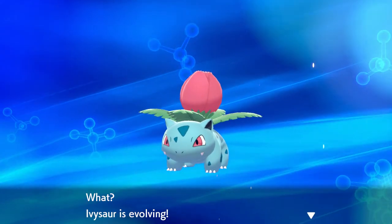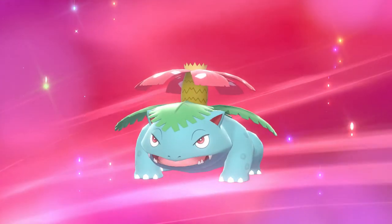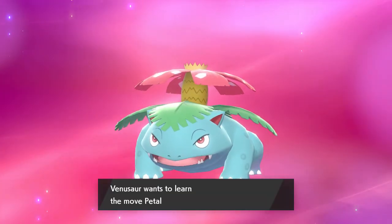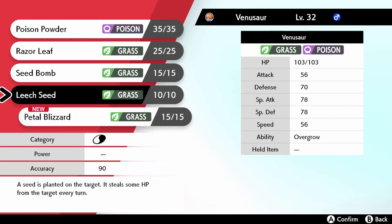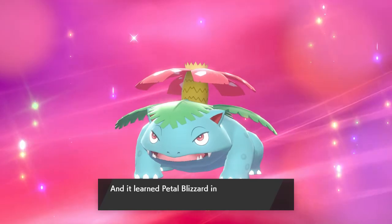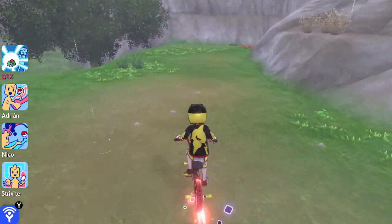Hello everybody, detect 720 here, welcome back to the Isle of Armor - this is part three. I was kind of just exploring in between episodes before we continued recording the mission at hand. We killed a Scrafty and evolved big old Venusaur here - got Petal Blizzard. I'll get rid of Razor Leaf for Petal Blizzard. I think it's a boy - I don't want to assume your gender there buddy.